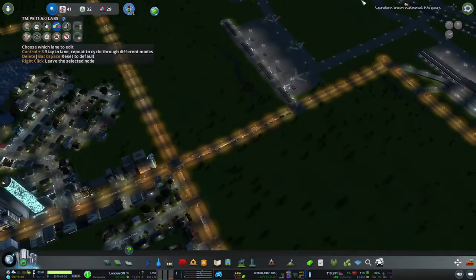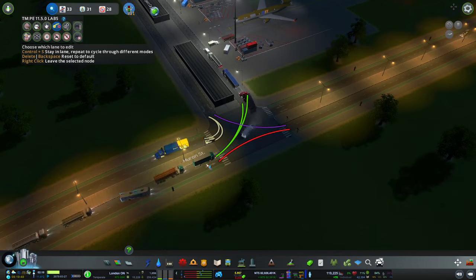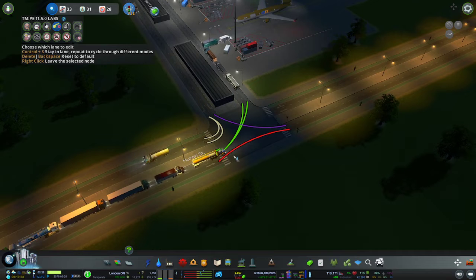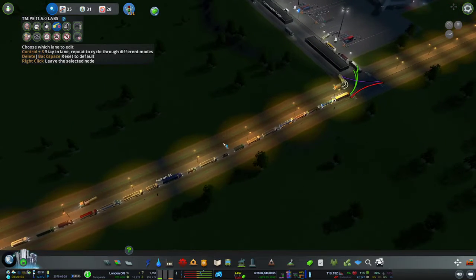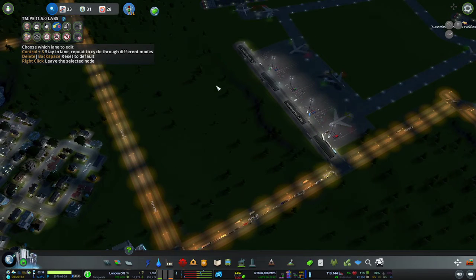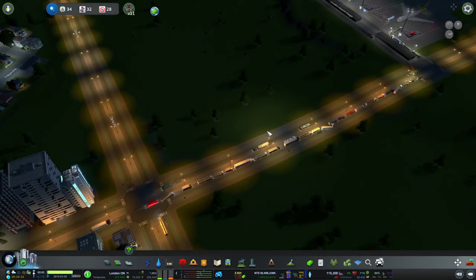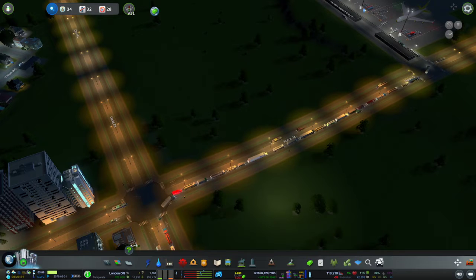That is a bit problematic — they're all turning into the right lane from there, but I don't want to put them into right-to-right because otherwise they'll block the other lane and the buses are using that. What I can do is put an extra road in here. Let me take a look at Herein and Clark Street on Google Maps and see if there's any real-life road that comes around there that I can use to help.